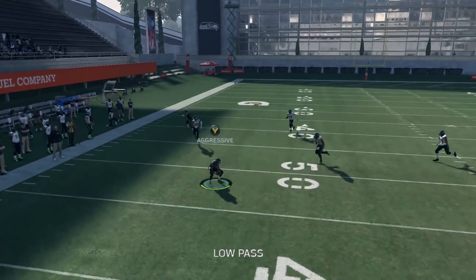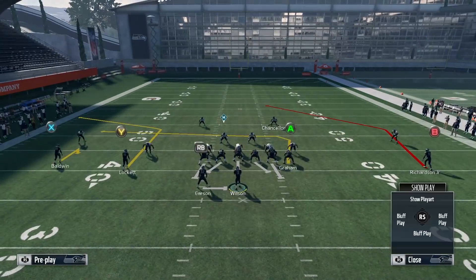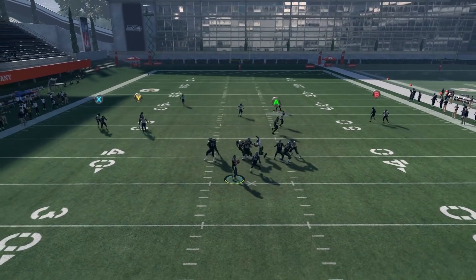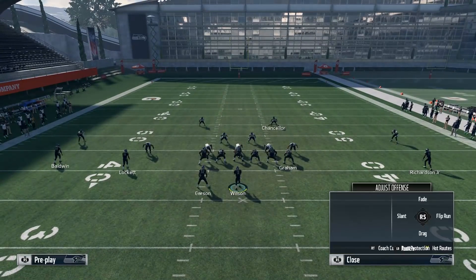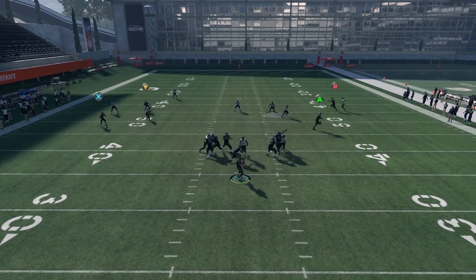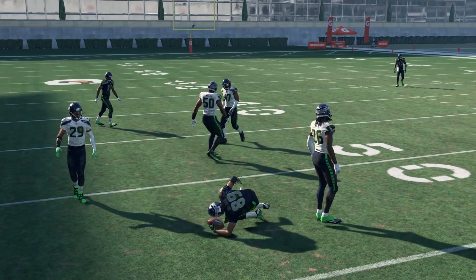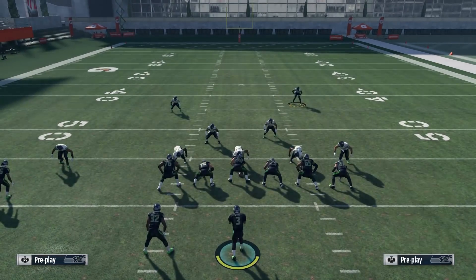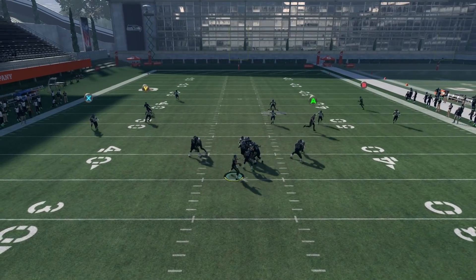Looking to the left side: as you can see the cornerback backs up to the corner out, leaving the hitch wide open. If the cornerback stands on top of the receiver, he's in cloud flats — so I low ball that hitch for easy six to seven yards every time. We're okay taking six to seven yards because it puts us just four yards away from the first down.